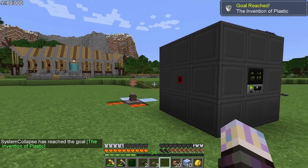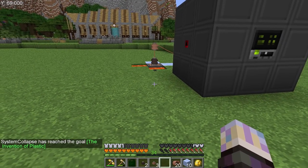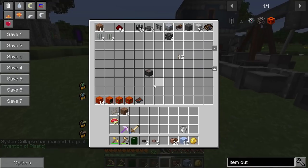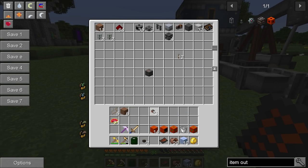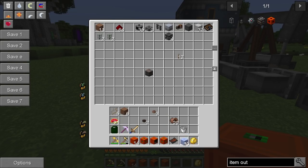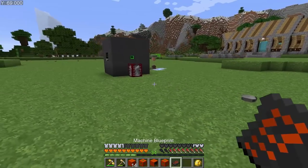The invention of plastic! We've got a brand new advancement done. We're going to move right on to the next one and push forward — that is my goal. I want to get to the next age so badly; mentally I'm already there. I'm not really sure exactly what we're going to unlock or what we can do when we first get into that age, but we'll figure it out when we get there.